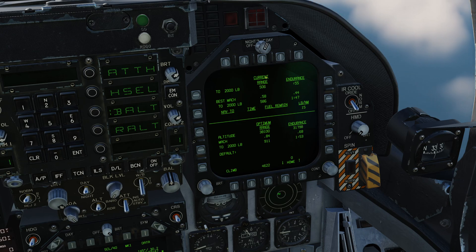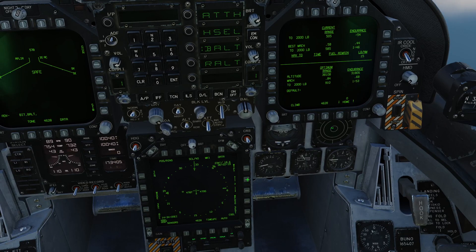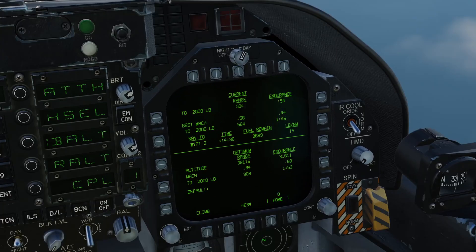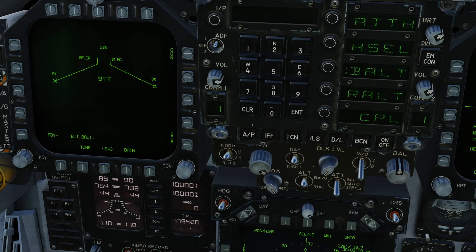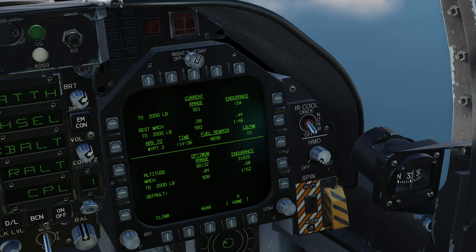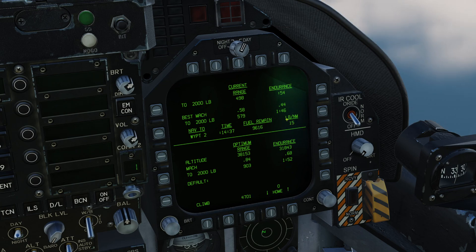The last line in the current page is all to do with current nav target. I don't currently have any nav targets enabled, so let's choose Waypoint 2 and enable waypoint navigation. Straight away we now have some additional information. Nav to Waypoint 2: time is how long it takes to get there — in 14 minutes and 36 seconds we would arrive at Waypoint 2. That shows how much fuel we would have remaining, and this is our current rate of burn in pounds of fuel per nautical mile.